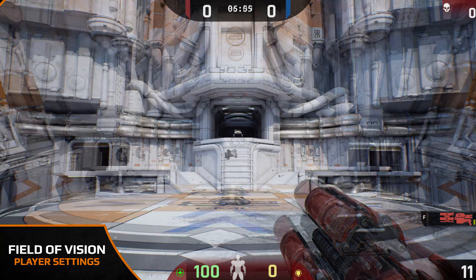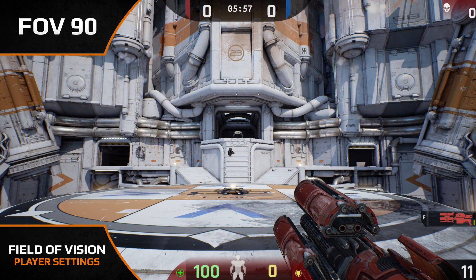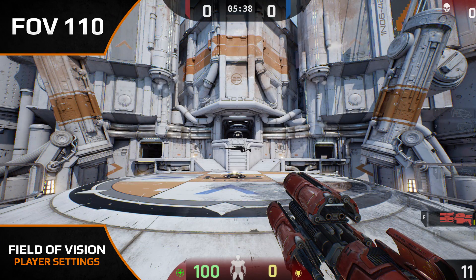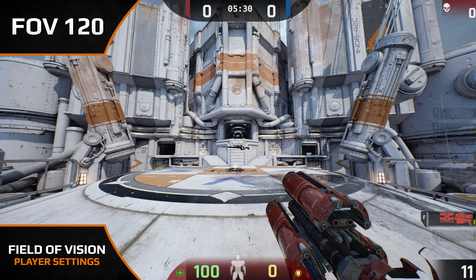So let's move on to field of vision, better known as FOV. This enables you to see less or more of your peripheral vision. The higher the FOV, the more you can see overall, but higher doesn't necessarily mean better.